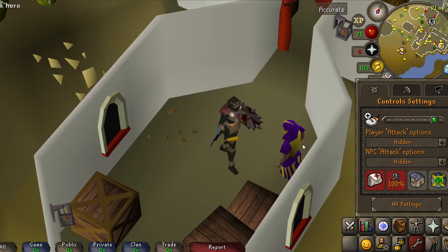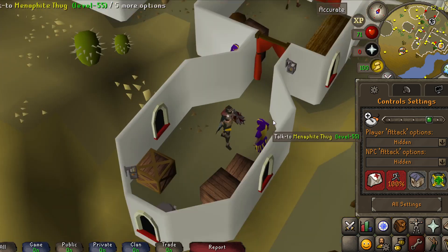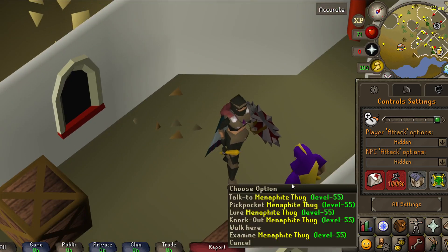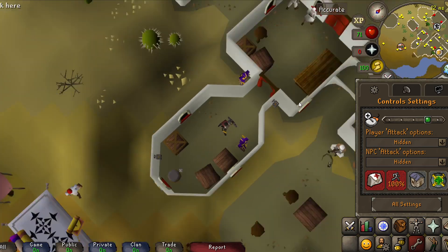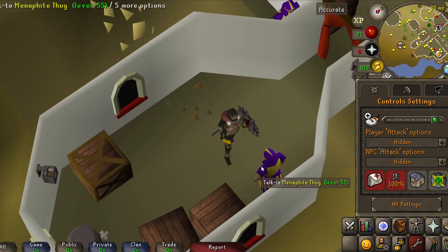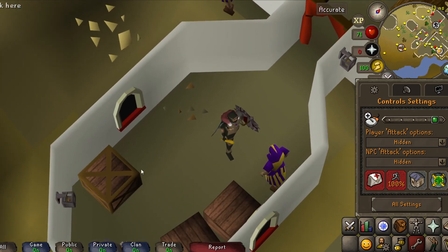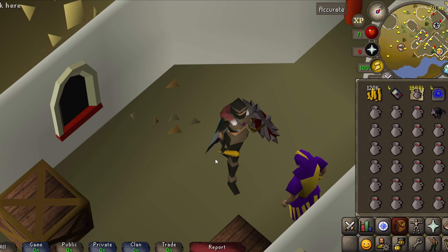Head over to the thugs or bandits depending on what you're blackjacking. You want to get them into a corner like this so there are no other thugs in the room. They can't move anywhere and you've trapped them. The idea is to get the thug into the bottom right corner of the room.